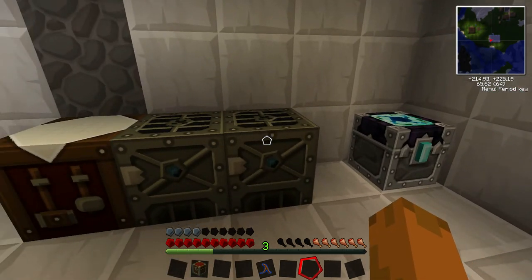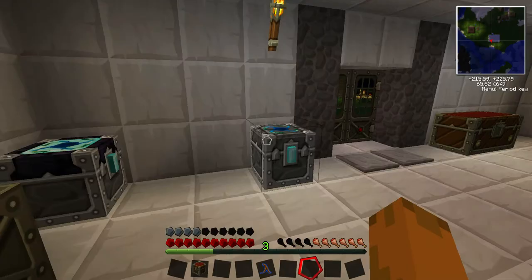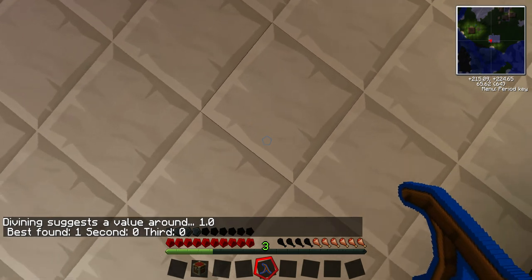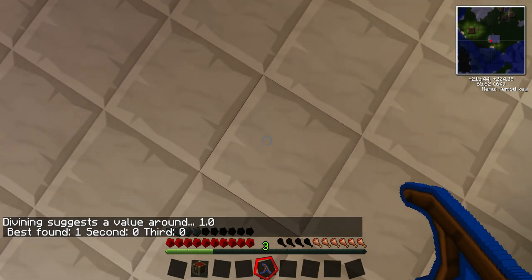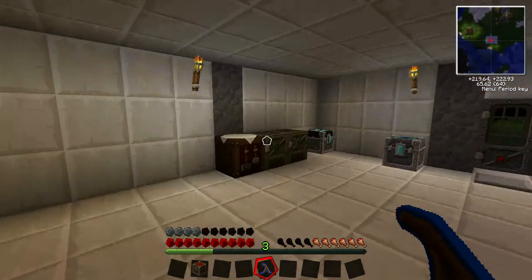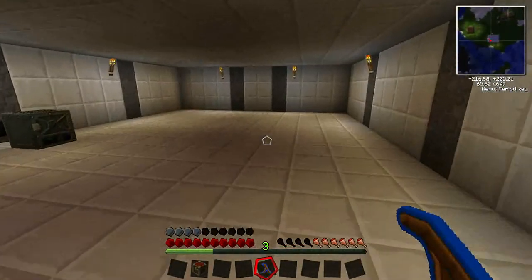I've got dogs barking and this mic is uber sensitive apparently. With the talisman of repair and a new divining rod — let me show you what it does: anything down there it shows me the EMC value of everything, and the best EMC value found was one, so there's probably just dirt or sand — anything with an EMC value of one. Anyway, thank you guys for watching — I'll see you next time.